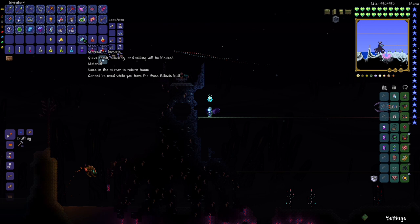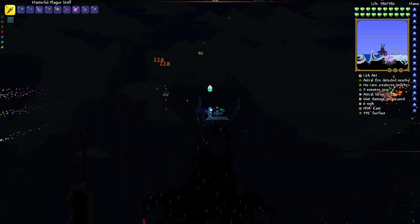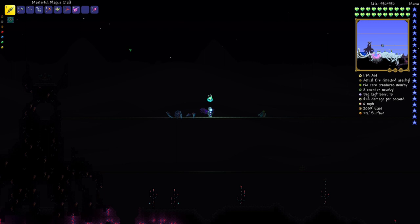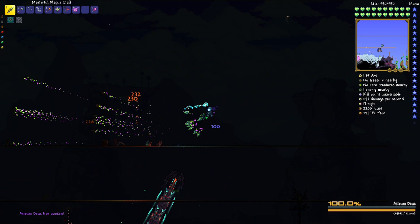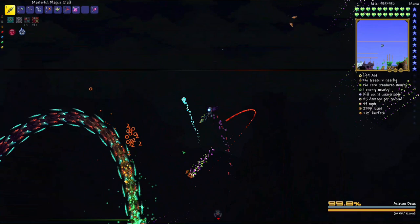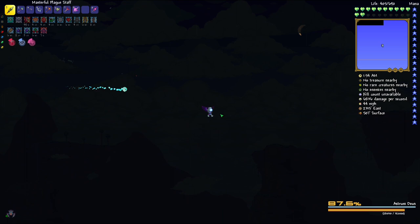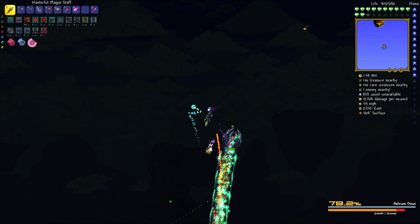Summoning the boss again for another go. I really want to beat this. Okay, he's summoning in now. There are enemies everywhere already — bad start. I need to get up here. I didn't buff either. Okay I'm on the track, we're good. I can just do this and get out — although that was horrible. Look, I'm doing 10,000 DPS right now, holy crap!